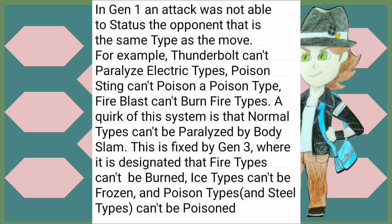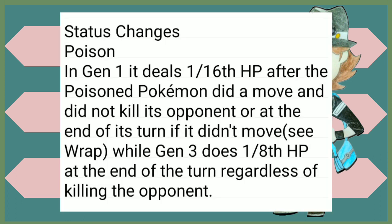Before we get into the changes to status conditions, let's go over the fact that in Gen 1, an attack was not able to status the opponent if they were the same type as the move. For example, Thunderbolt couldn't paralyze Electric types, Poison Steam can't poison a Poison type, and Fire Blast can't burn a Fire type. A little quirk of this system is that Normal types can't be paralyzed by Body Slam — a major development in the competitive scene. This was fixed by Gen 3, which designates that Fire types can't be burned, Ice types can't be frozen, and Poison and Steel types can't be poisoned.